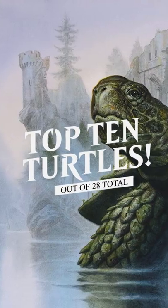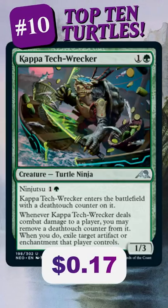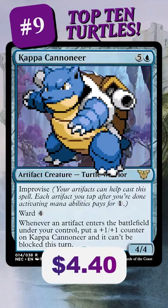Top 10 Turtles in Magic the Gathering. Kamigawa Neon Dynasty gave us a bunch — Kappa Tech Wrecker is a Ninja Turtle, and Kappa Cannoneer is literally Blastoise.